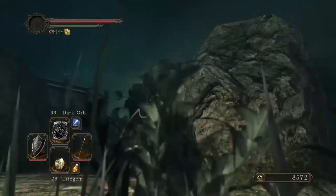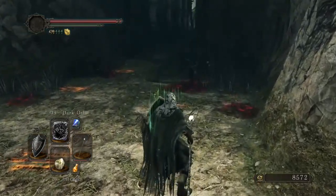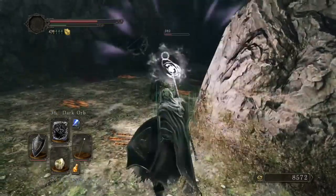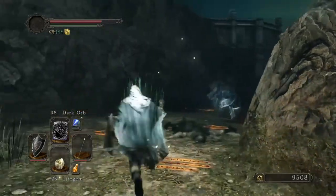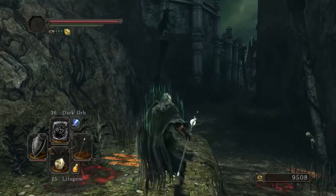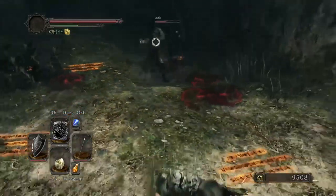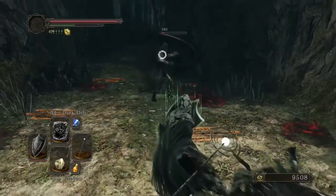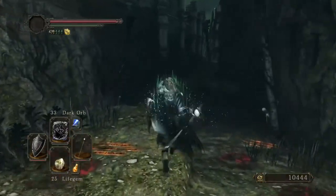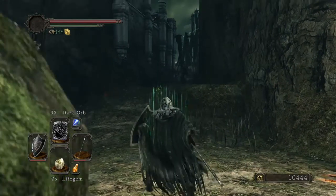To ambush here. You can see them — just be patient and wait for them to drop down. They drop down from those poles right there. That one has a whip — very annoying to fight. There we go.